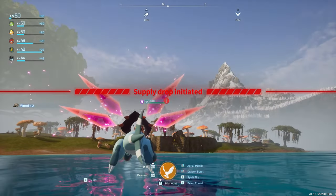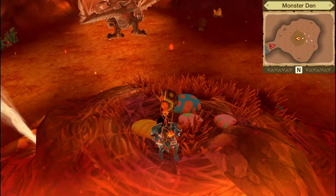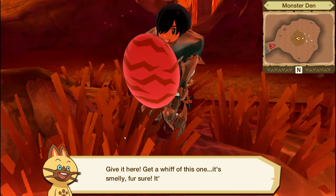There are new events like meteorites and supply drops — essentially things dropping from the sky. There's also a new random event that lets you steal eggs from monster nests.